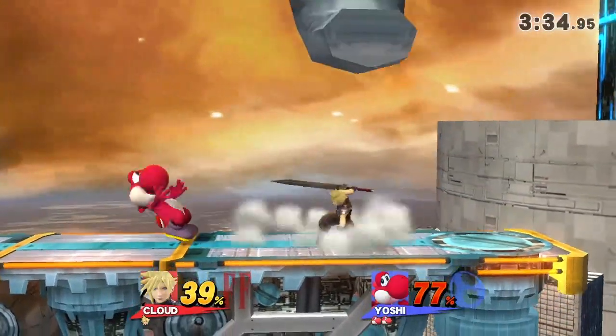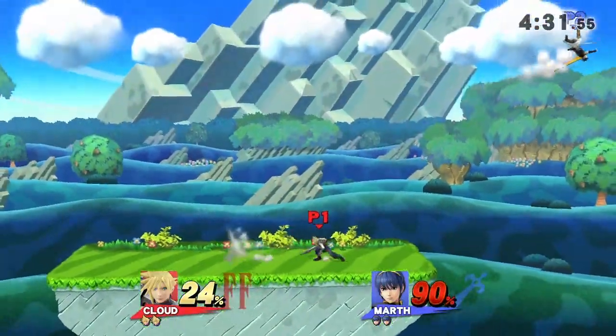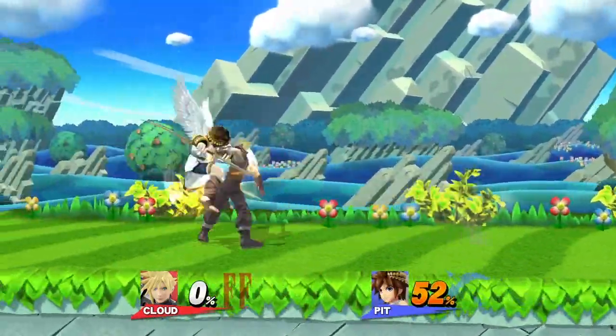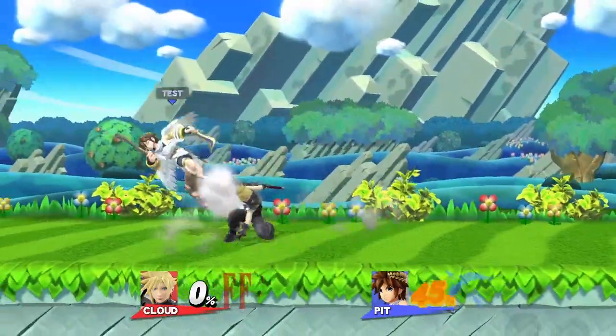Cloud's back air is very safe on shield if you land with the edge of the sword, which makes it a great spacing tool. If you manage to land a close-up one, there are a bunch of things you can follow up with, such as grab, jabs, dash attack, down tilt, or cross slash.